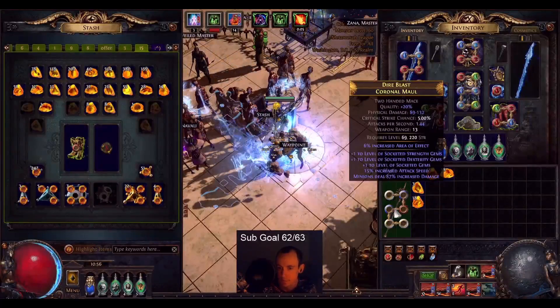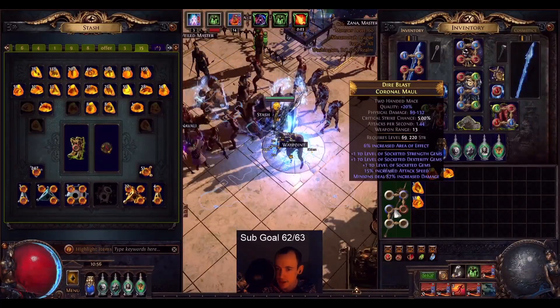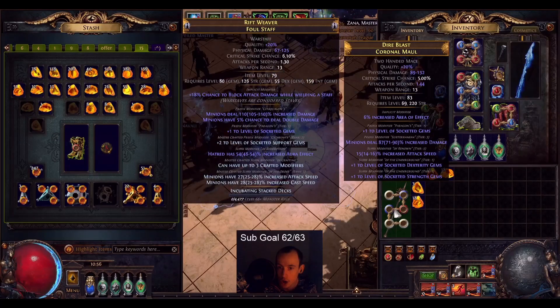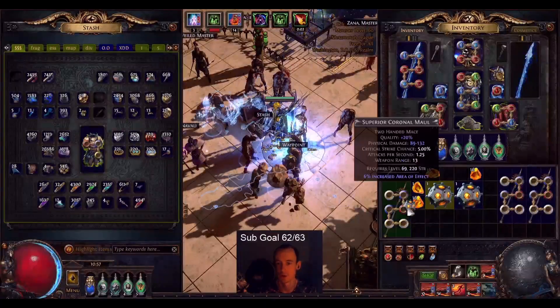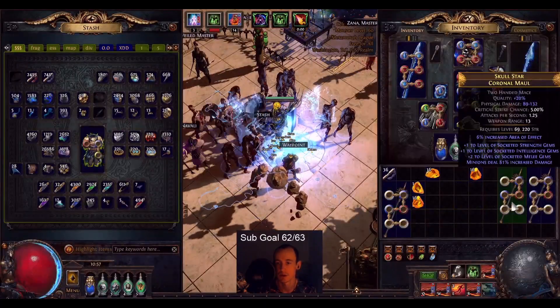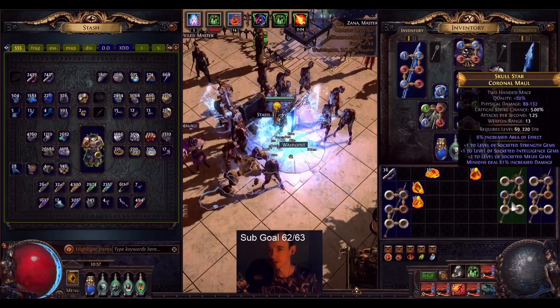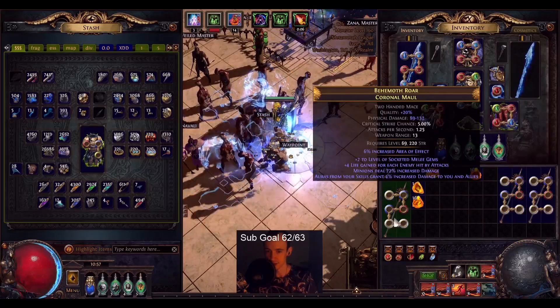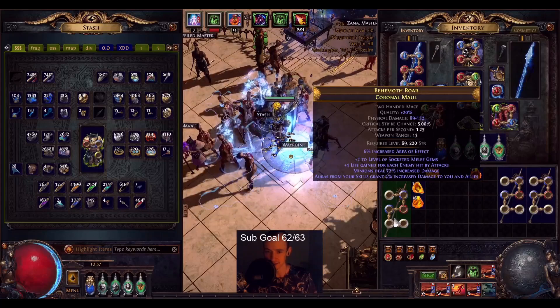Here we go again. Socketed Strength, Socketed Dex, Socketed Gem, Minion Damage. We're slamming this one and this one. Got Strength, Int, Melee, Gems, Minion Damage. And over here we got Melee, Gems, Minion Damage, Aura, Skill Damage.